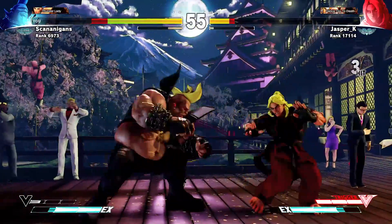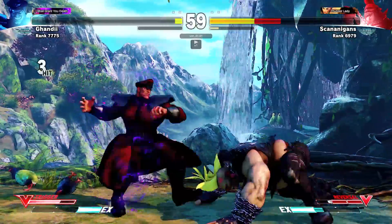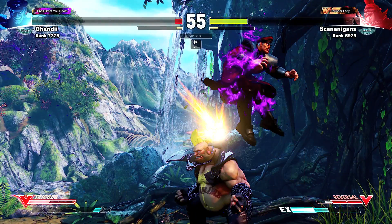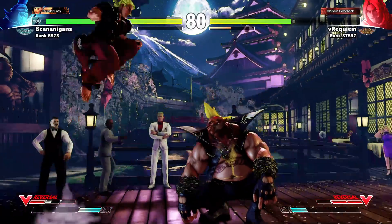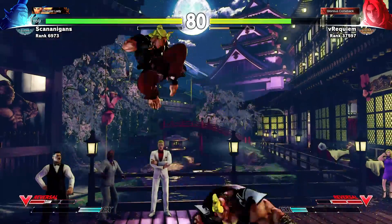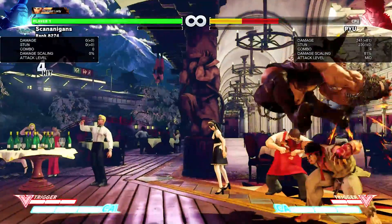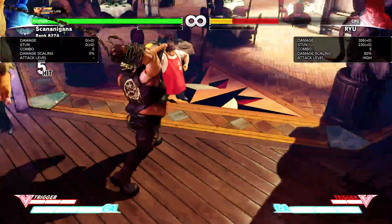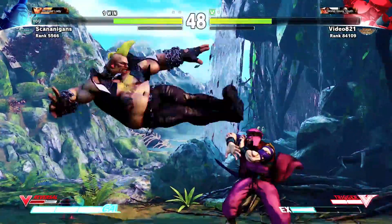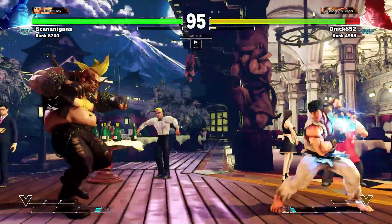Crouching Medium Punch is one of the best anti-air normals in the entire game, with a deceptively huge hitbox that can stuff even many cross-up attempts. It makes jumping in on Birdie almost always a bad choice for offense, as the move has a quick 6 frame start-up and is incredibly simple to use on reaction. Crouching Heavy Punch is better saved for combos. Jumping Heavy Kick and Jumping Heavy Punch are both good as air-to-air normals or as jump-ins, as both have massive hitboxes.